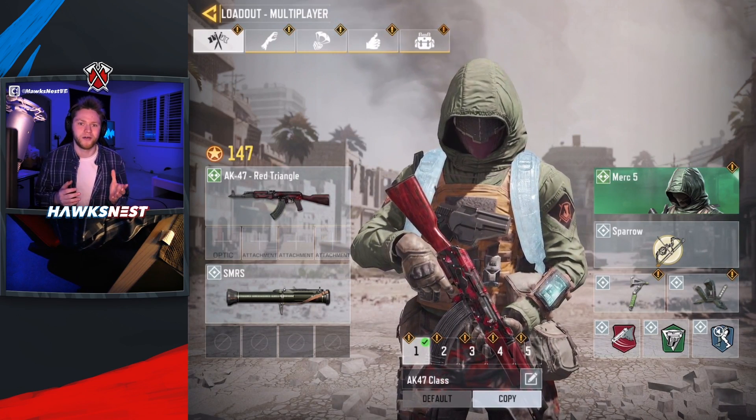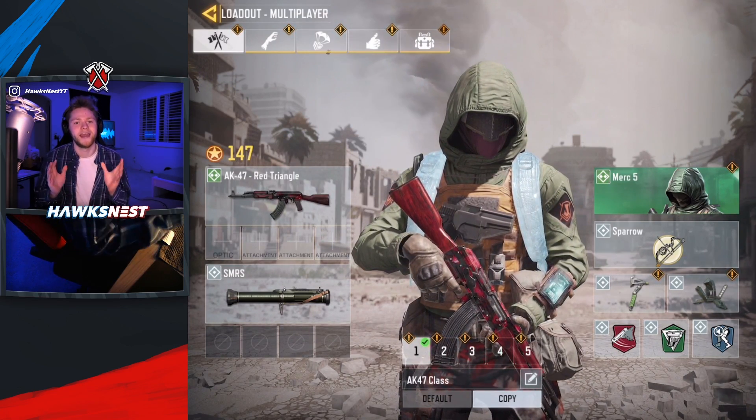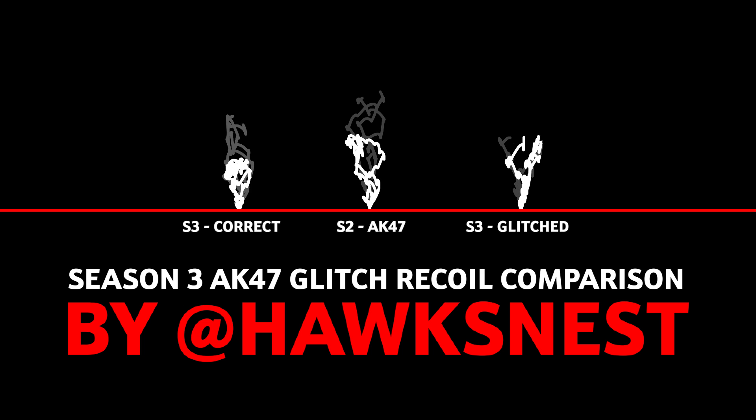If you're wondering how good the recoil is, I'll show you right now. On the far left you can see the brand new AK-47 recoil pattern — the light gray recoil in the back is without a grip, and the white recoil in the front is with a grip. On the right are the Season 2 recoil and the Season 3 recoil of the AK-47s that didn't get fixed, and as you can tell those two are exactly the same.